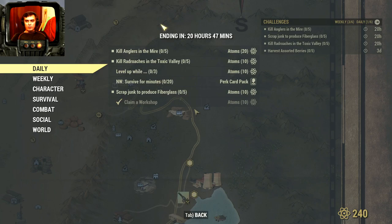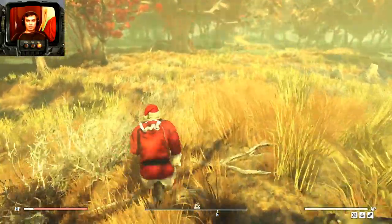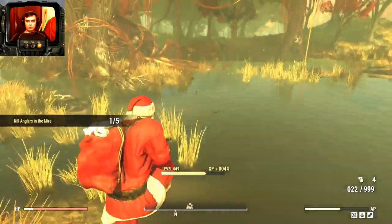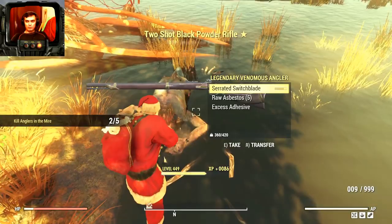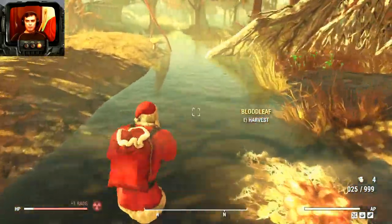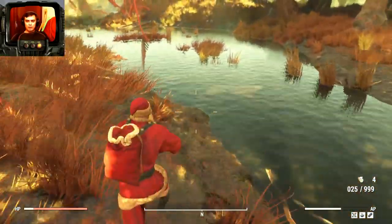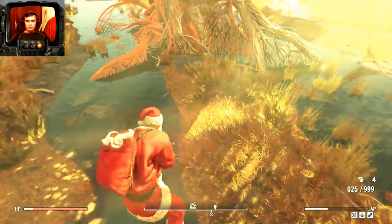Now let's take on the anglers in the Mire. I know one location where they mainly always spawn, and that's at the Shallows. If you fast travel to this location you'll end up there and you gotta run towards it. We can see a couple sticking out over there. I don't remember how many are here — if you server hop you can solve this problem and get your 20 atoms really quick.